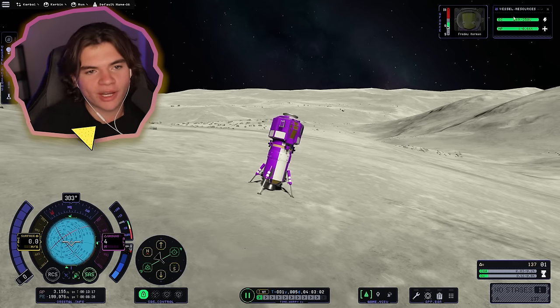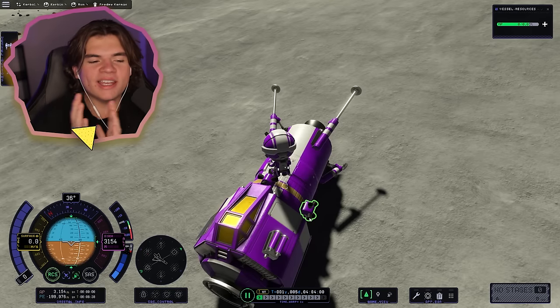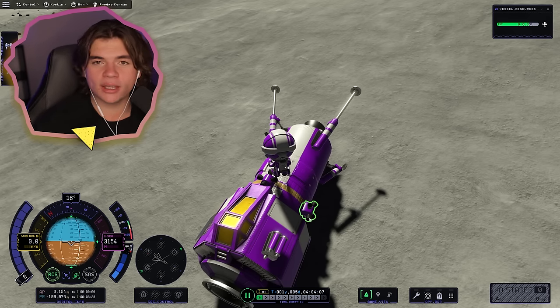If you want to see me save Fredmi here, we can get out. Oh — that tipped the whole thing over! It's definitely not going to be too bad to save her. We're just going to need to get some fuel or get another lander here, and we can redock that with the command pod.